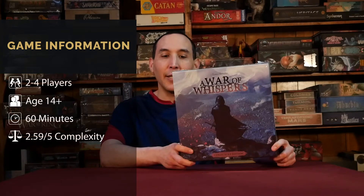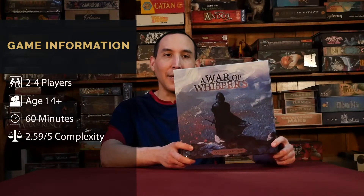Welcome to Board Game Empower. Today we're going to do an unboxing of A War of Whispers, Collector's Edition. It's for two to four players, 14 plus, 60 minutes. And we're just going to jump right into it.